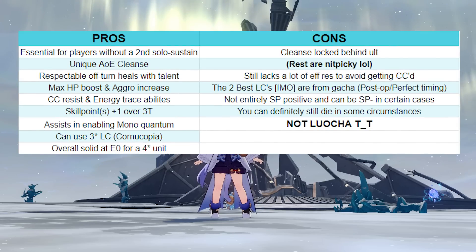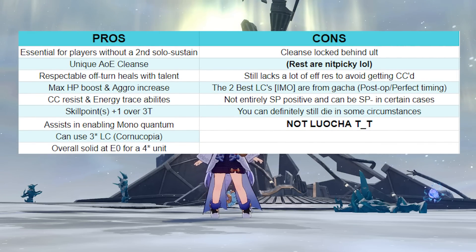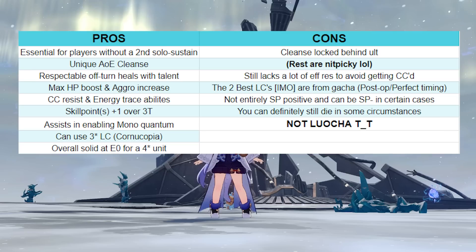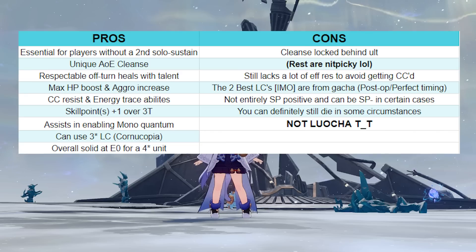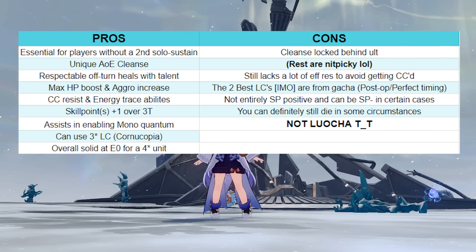Obviously things won't be perfect all the time and there may be emergency situations where you won't have your ult up to cleanse or heal. To summarize, these are her pros and cons. Overall, she is a great pull even at E0 — the pros speak for themselves. On my own account, I have all the possible sustain units so far but didn't build them quite well. I've been waiting for Lynx to come out so I can use her instead. She will mostly be fine solo sustaining the team as long as you bring the weakness-matching element to do good damage and break with your DPS. It will get a lot tougher to survive if you're brute-forcing content.